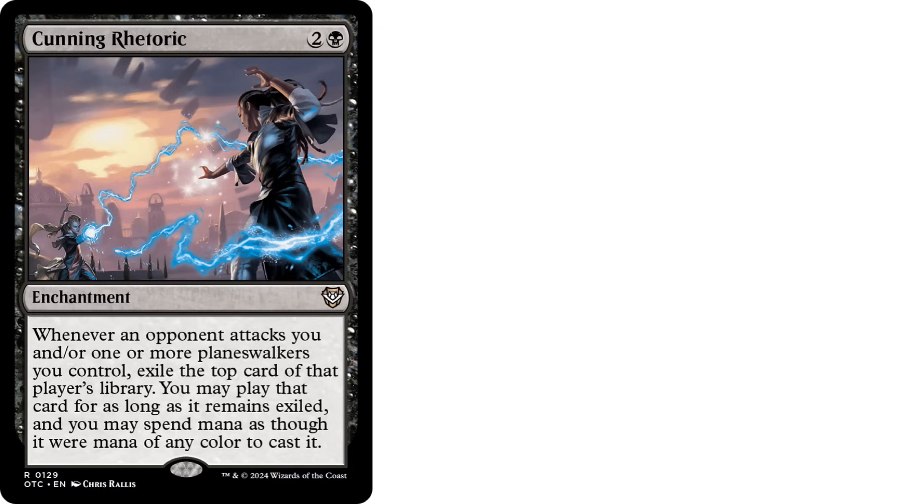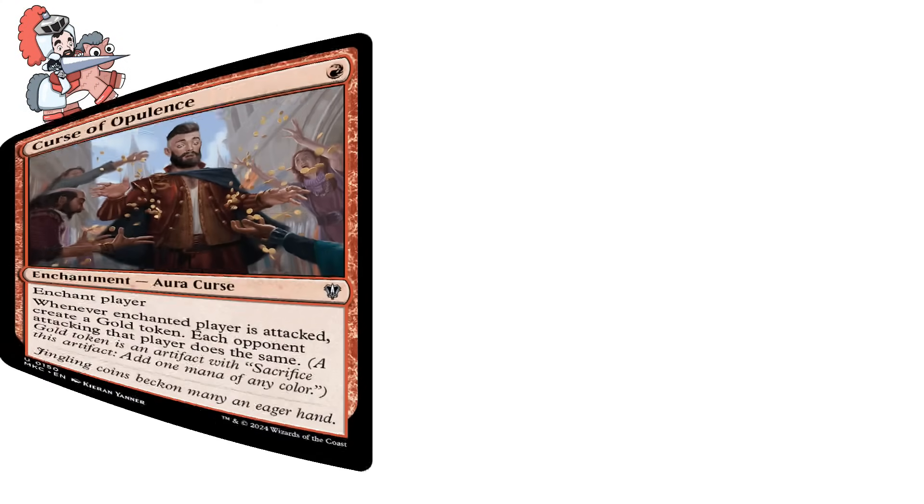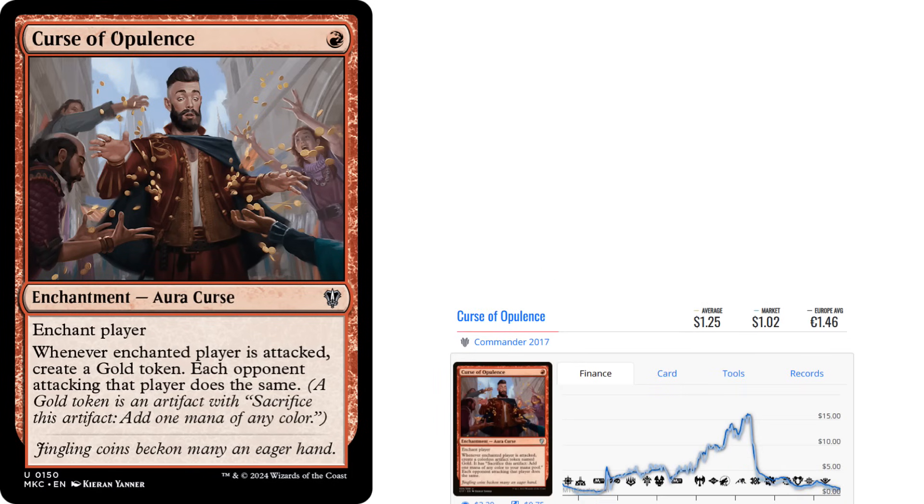Next up we're moving on to Curse of Opulence — one red mana enchantment aura curse. This copy is from the Murders at Karlov Manor pre-cons. It says: enchant player. Whenever enchanted player is attacked, create a gold token. Each opponent attacking that player does the same. A gold token is an artifact — sacrifice this artifact, add one mana of any color. Yet another amazing card that used to be worth double digits sinking to less than a dollar.